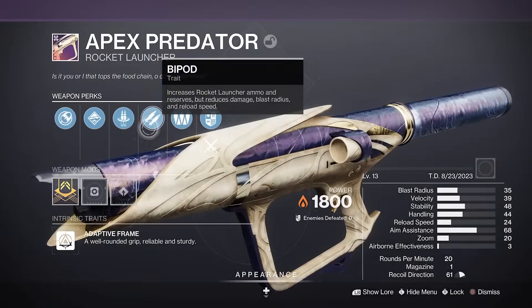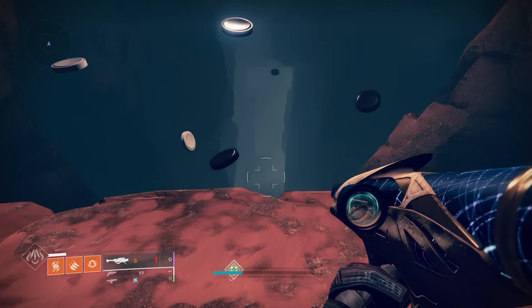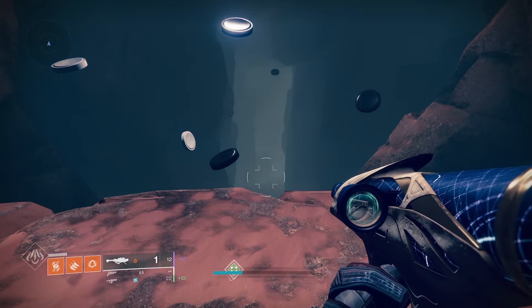Hey guys, you're here for a crazy glitch with Envious Assassin, allowing you to get up to 8 or possibly 9 rockets in the magazine.